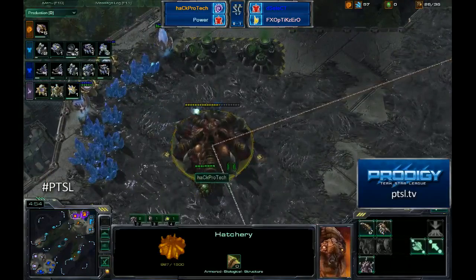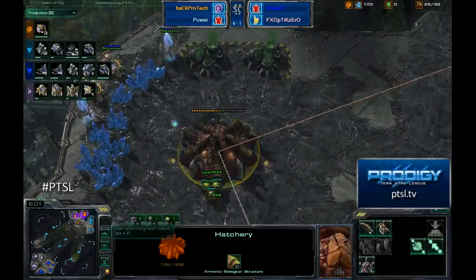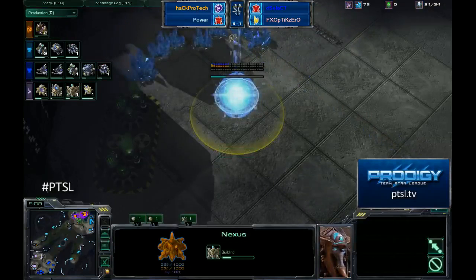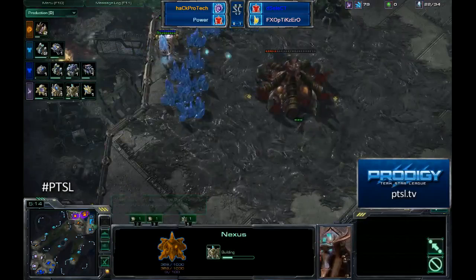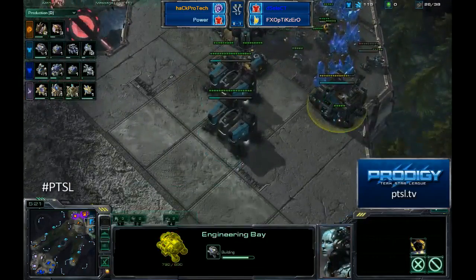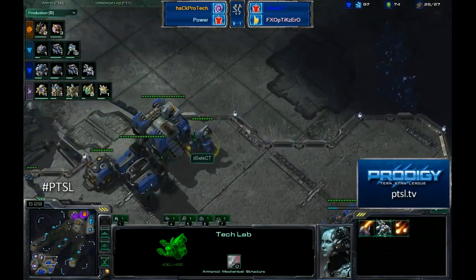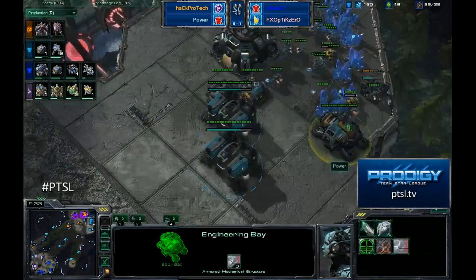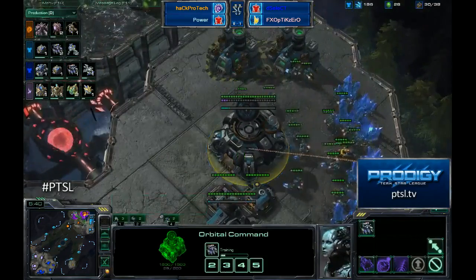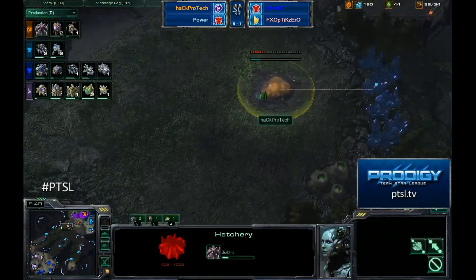Beautiful job canceling that hatchery — that's going to be a dead hatchery, it is in the process of dying. Optic Zero canceled a ton of cannons, so he's just happy with what he's got. Optic Zero expanding himself inside of his giant base with another gateway coming up. The starport already finished for Select as he's getting that first Banshee again. He doesn't have enough gas to go straight into Cloak this time as he did put the tech lab down on his factory. Power already has an engineering bay ready to go. I'm surprised ProTech doesn't have an evolution chamber ready since these guys have been on top of that very well this entire tournament.